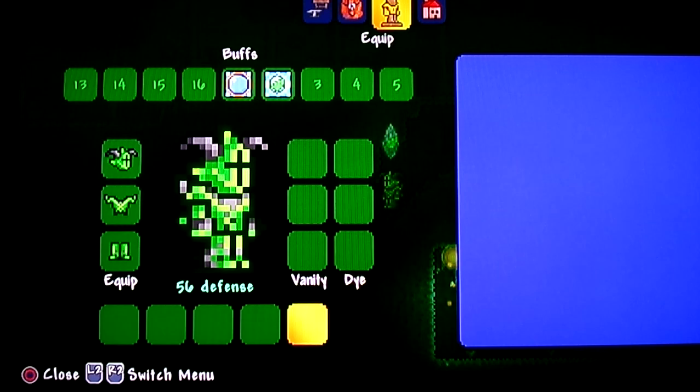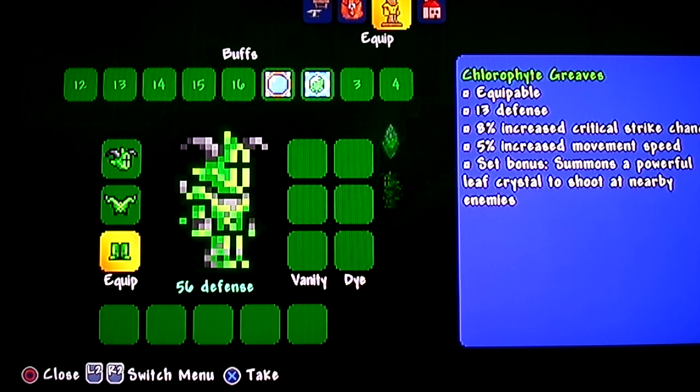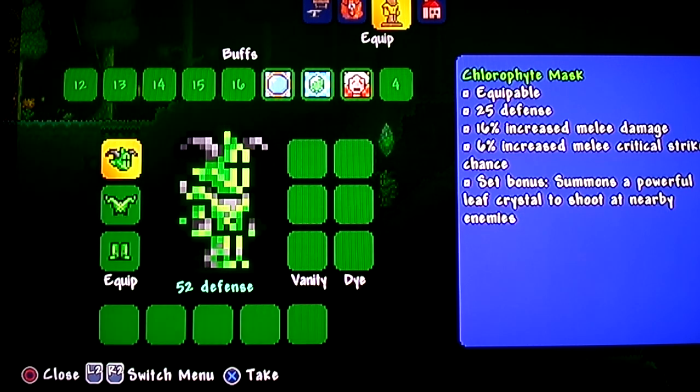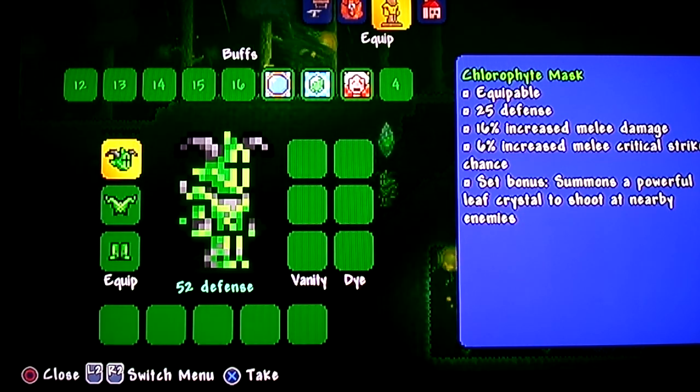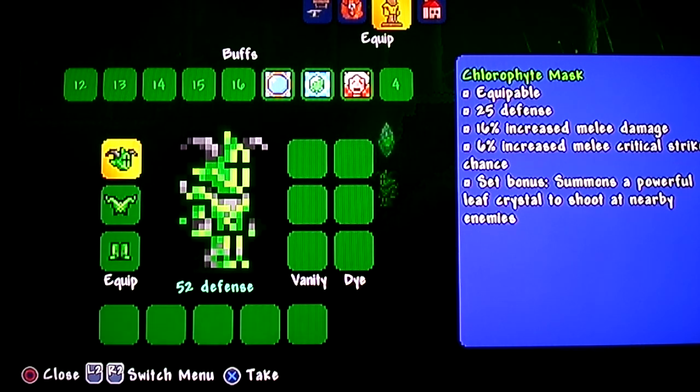56 armor all together. Your mask gives you a lot — it actually gives you more than your chestplate does. It gives you 25 defense, 16% increased melee damage, and 66% increased melee critical strike chance. Set bonus: summons a powerful leaf crystal to shoot nearby enemies.